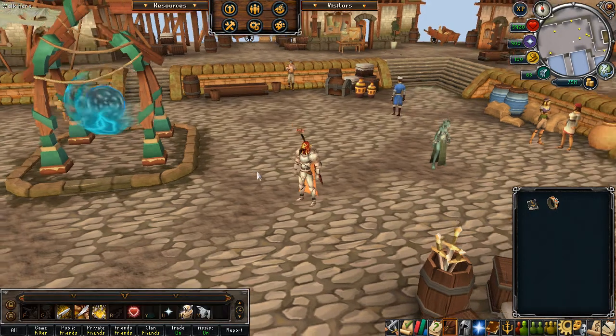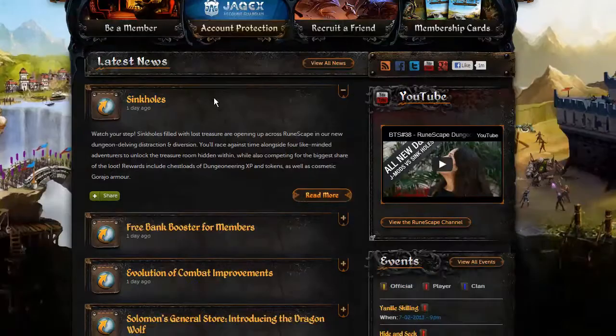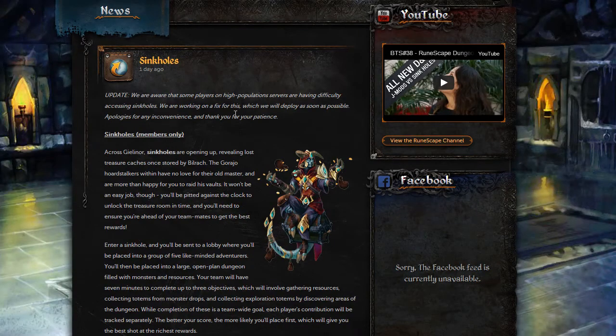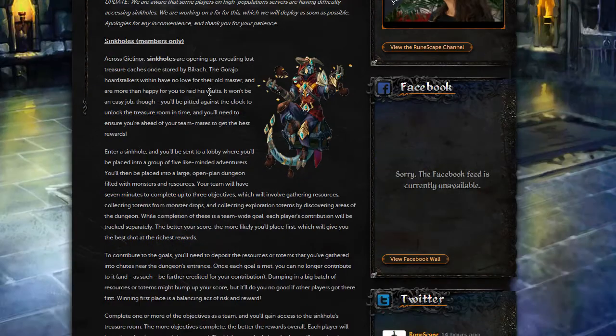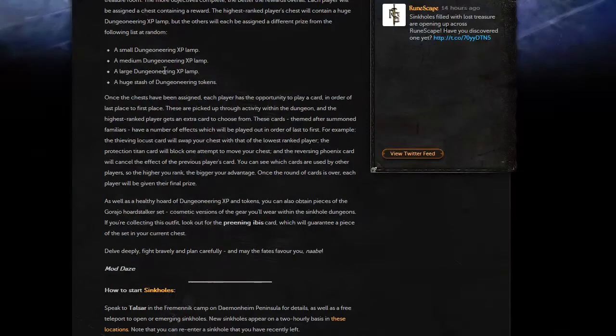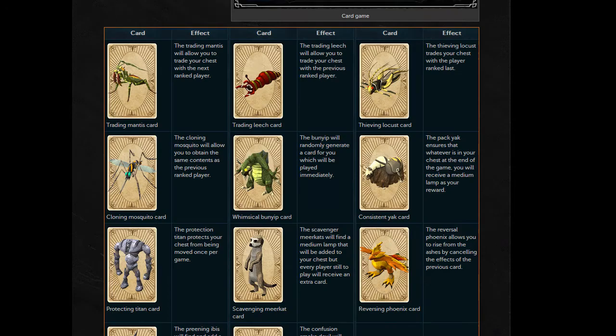So that's my port. Sinkholes are out — pretty interesting. Let's check out the news post quickly. Hopefully we won't be on a high population server, because it looks like people are having trouble getting in. So who do we need to talk to? Let's start with that and just dive right in. Speak to Thalsar in the Fremenic camp on Daemonheim Peninsula for details, as well as a free teleport. Very nice, and it gives the location. So I've checked this part out too.